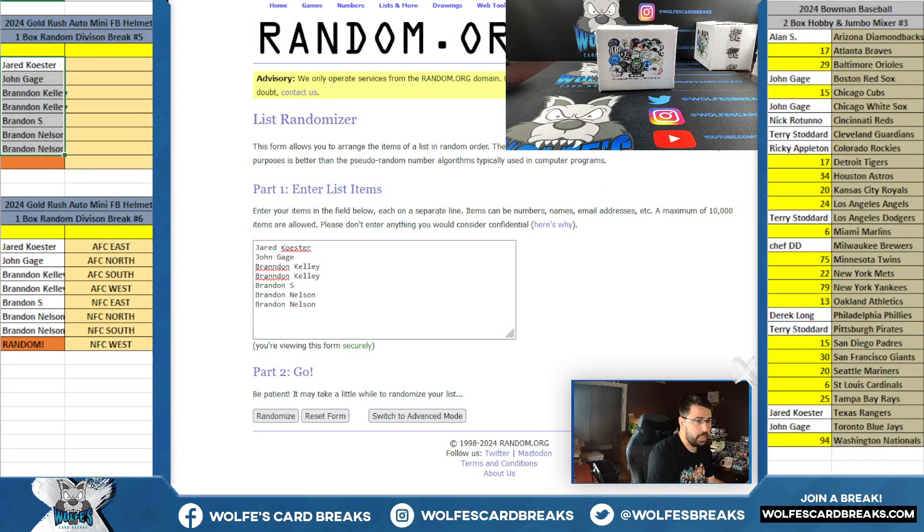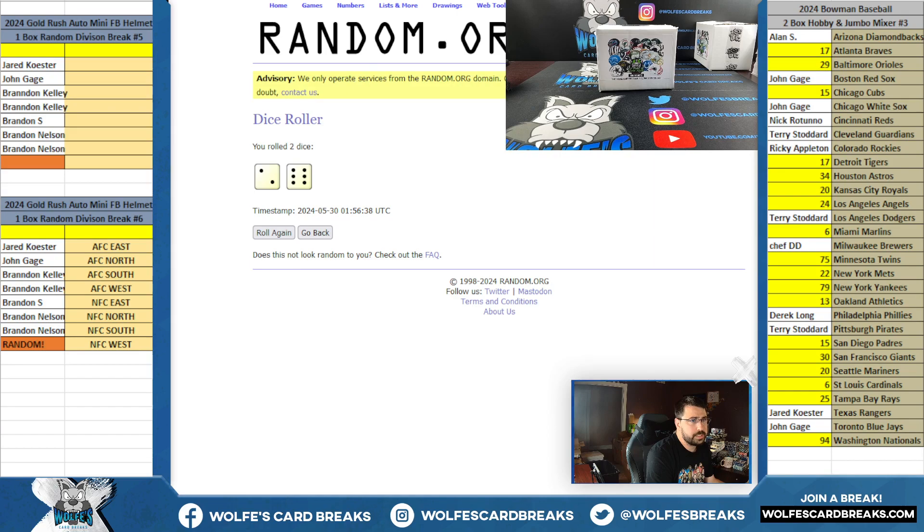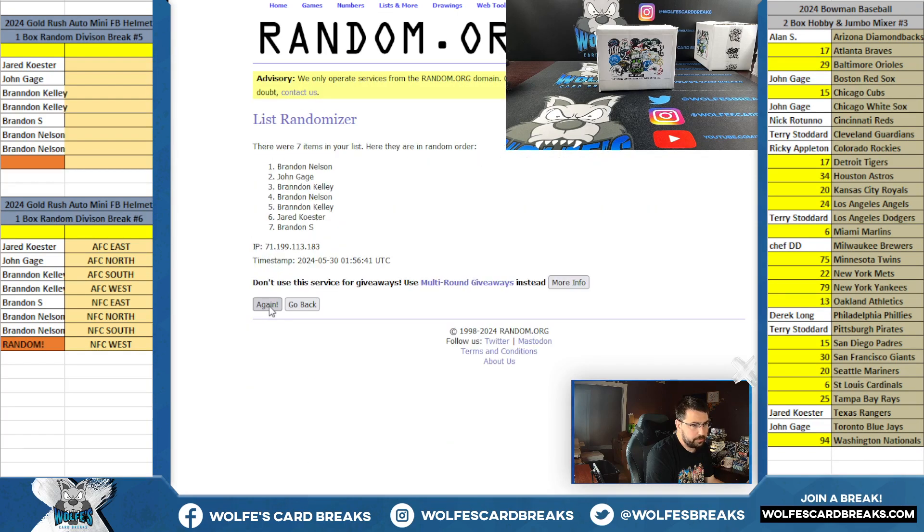We're going to take that full list of break participants and put them in a randomizer. Top spot gets the extra division in the break. Same dice roll for all three randoms. Two and a six is eight. Top spot on eight.